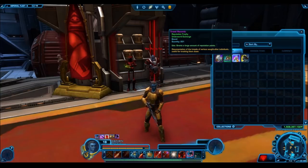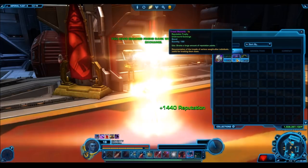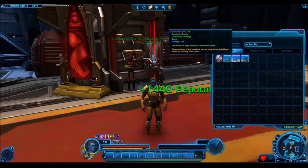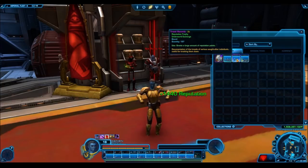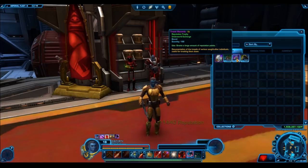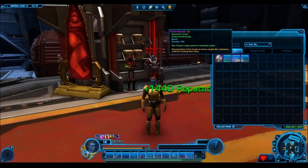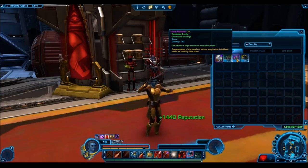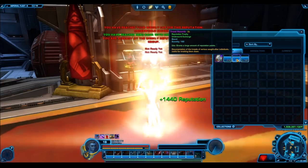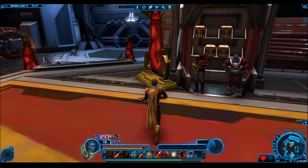Ultimate Cartel Packs will now drop reputation tokens, which is a good way of getting to legendary status for people who won't be there when the new patch hits. Importantly, Ultimate Cartel Packs will NOT drop reputation tokens if you are already at legendary status with the Underworld Exchange — meaning you won't be getting junk reputation tokens you can't do anything with. Those item drops will be replaced with something more useful to you, which is really awesome.